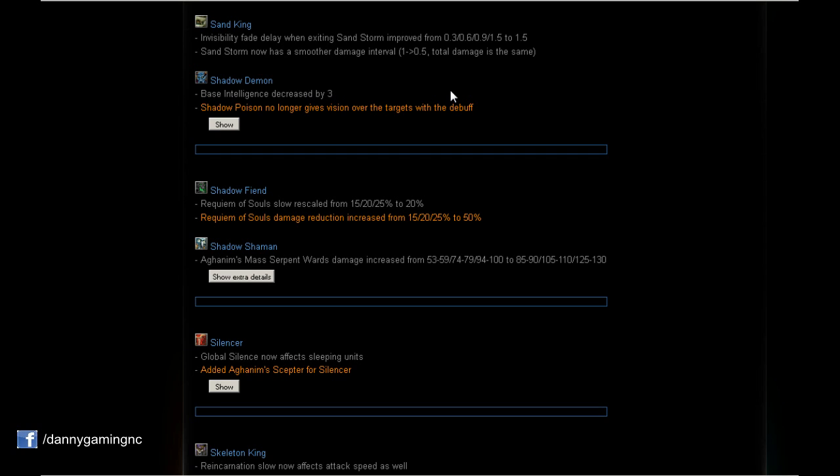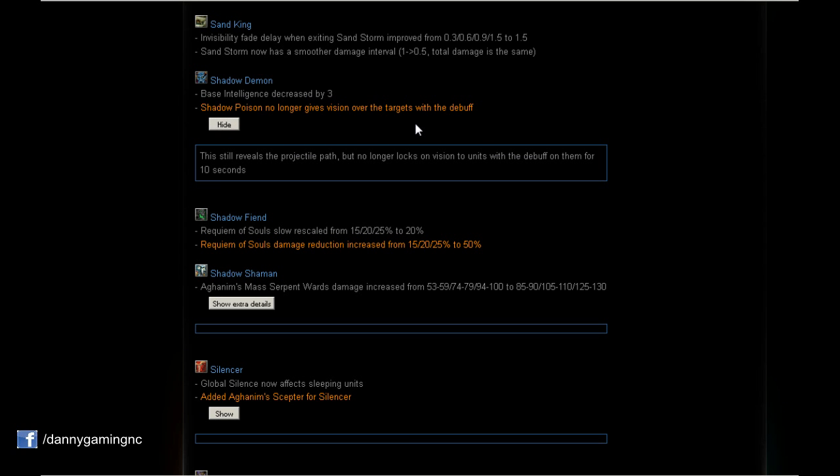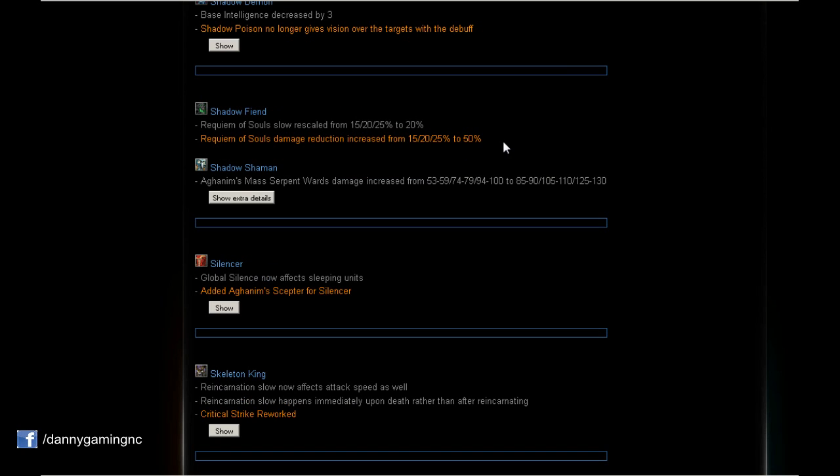Also for Shadow Demon: Shadow Poison no longer gives vision over the target with the debuff on them — a real nerf. That was insane — getting vision on whatever target you hit. It still reveals the projectile path so you get a little vision, but no longer for the full 10 seconds of the debuff.